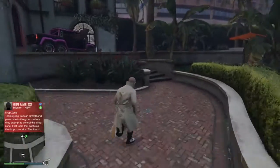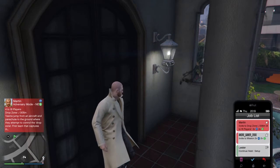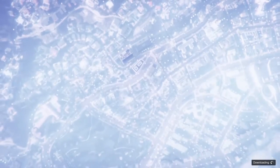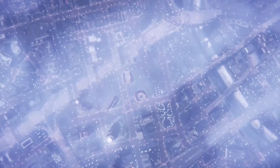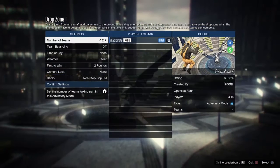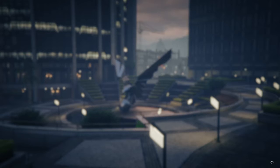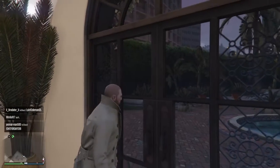Next you want to go ahead and climb on the car and then go onto the balcony, and you want to be placed where I am. Then you want to go ahead and launch up a job via quick jobs or join a random lobby. Once you are loaded into the lobby of that game mode, you want to back out and then you should be loading back into a GTA Online session, and after that you'll actually spawn in Michael's house.